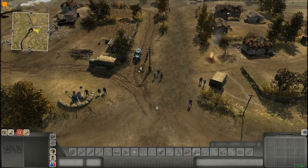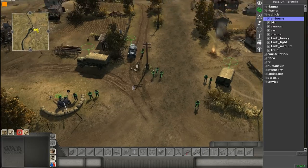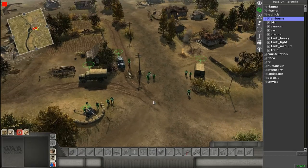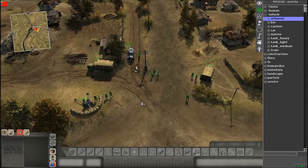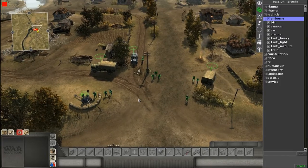For the scenario today, there's going to be a small German occupation in a town and our job is to get rid of them with our air strike. They're just sitting there, and we're going to come in and give them a nasty surprise. So the first thing we're going to do is pick a spot to spawn our aircraft.